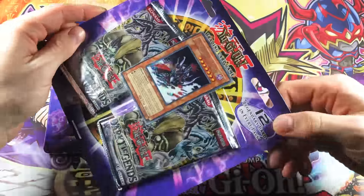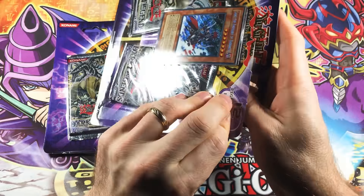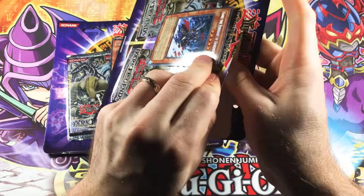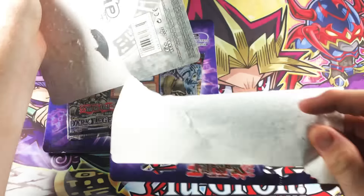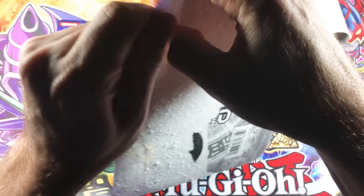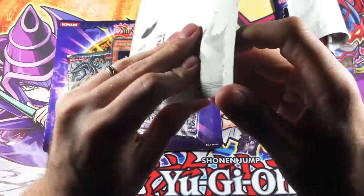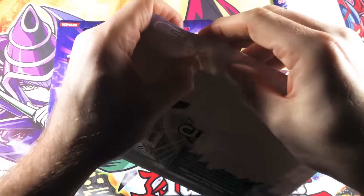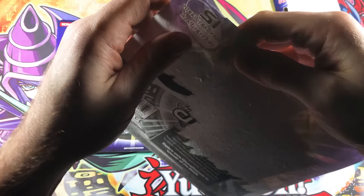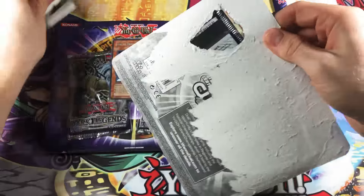Let's get into these. If there was a card I really wanted out of here, I think the Red Eyes — the rare Red Eyes. It's kind of cool and unique, and it's the cool LOB artwork, so it's definitely my favorite artwork of Red Eyes. This is not easy to open. I don't think I've ever opened one of these blisters, so the way they're sealed is kind of interesting. I should have brought some scissors with me. But we can kind of punch through some of this paper without damaging the cards.